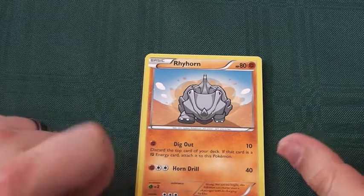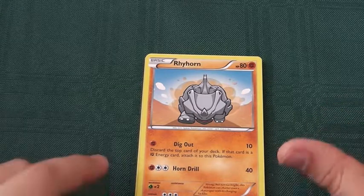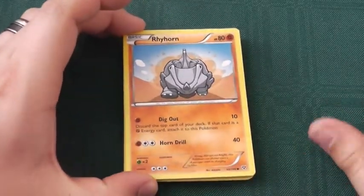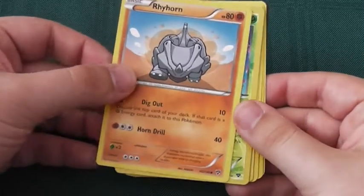1 fighting, 2 colourless, Horn Drill: straight 40 damage. With an inbuilt way to attach energy to it, Horn Drill becomes much more effective than other abilities of a similar type. Also good for when you can eventually evolve into Rhydon.